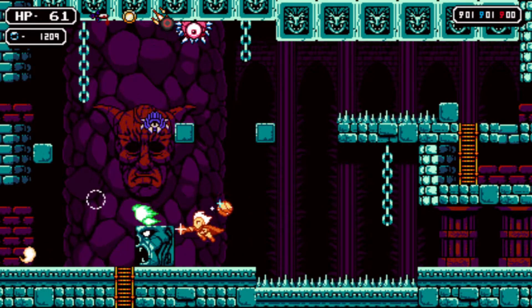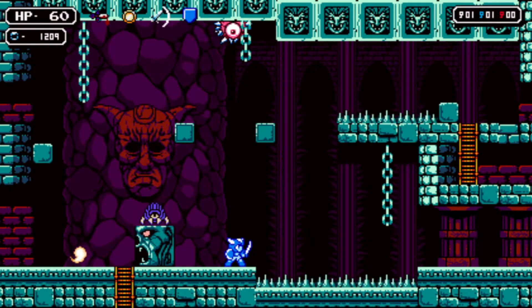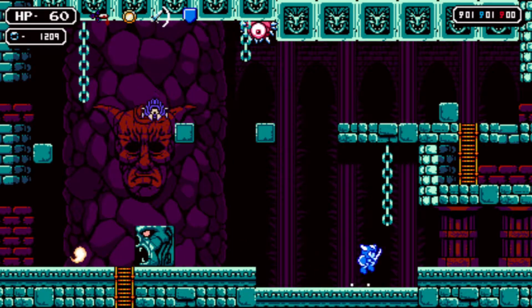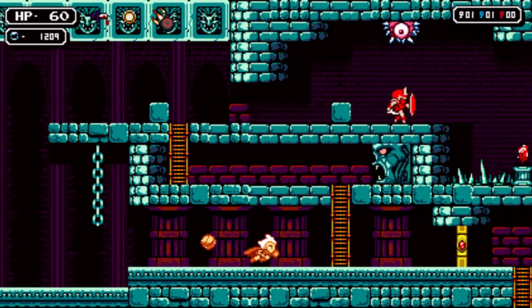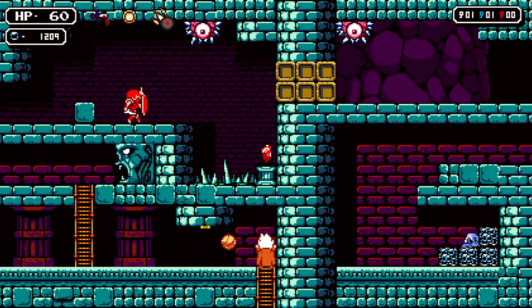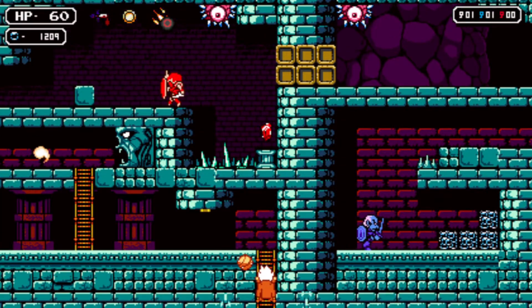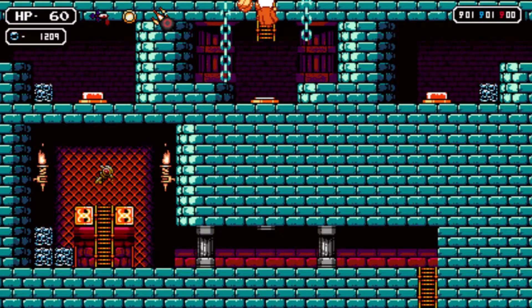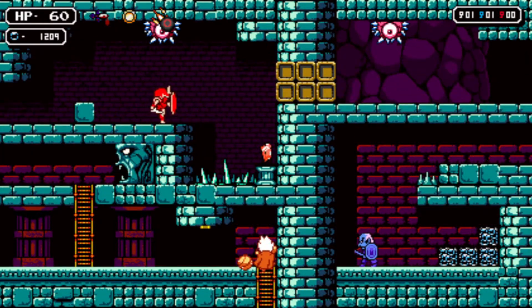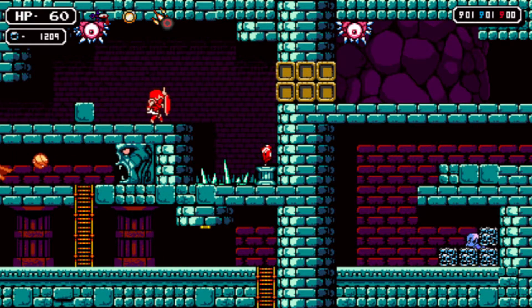Oh my gosh — they don't even hurt anymore. Nailed it. We can open the red door. There is a damage up so we need to be down here anyway. We're... what was that? Ooh, that's something — looks like a key. I bet you can climb the chain. Oh my God, you can't climb the chain — I just barely made it.